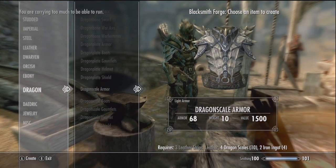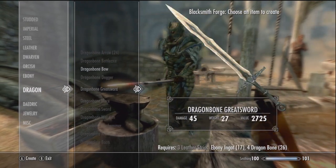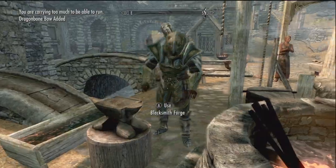Here's the standard gear that you had before the Dawnguard — the heavy and light bone armor. That's pretty cool. I use the light scale bone armor quite a bit. Other than that, if I'm using heavy, I use the Daedric because it just looks awesome.